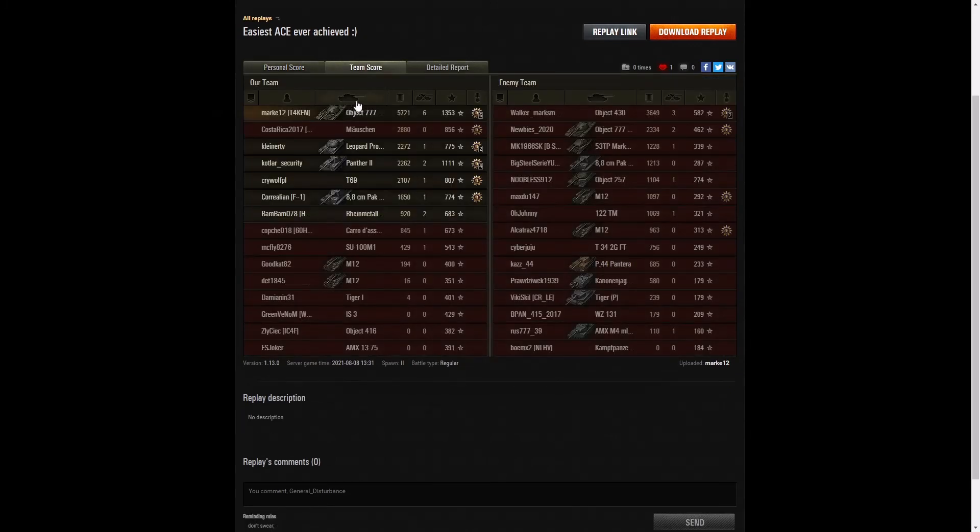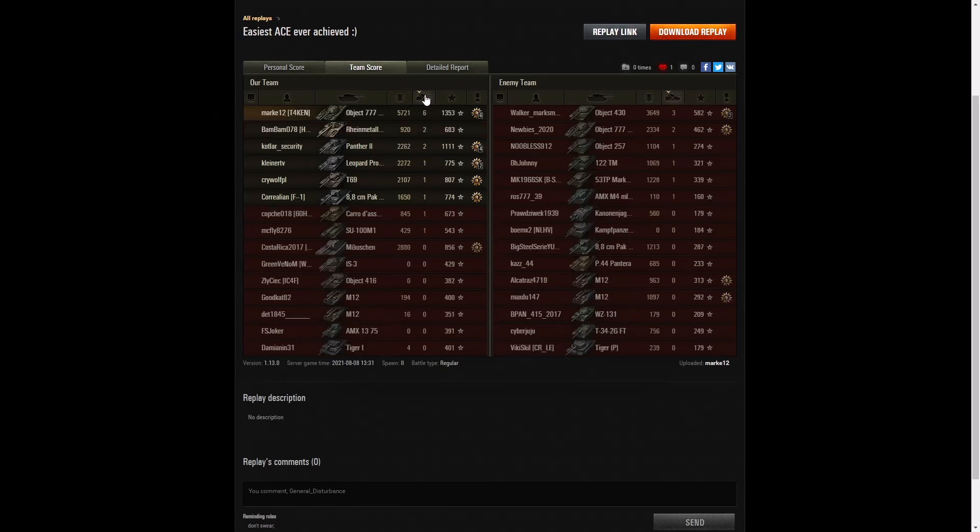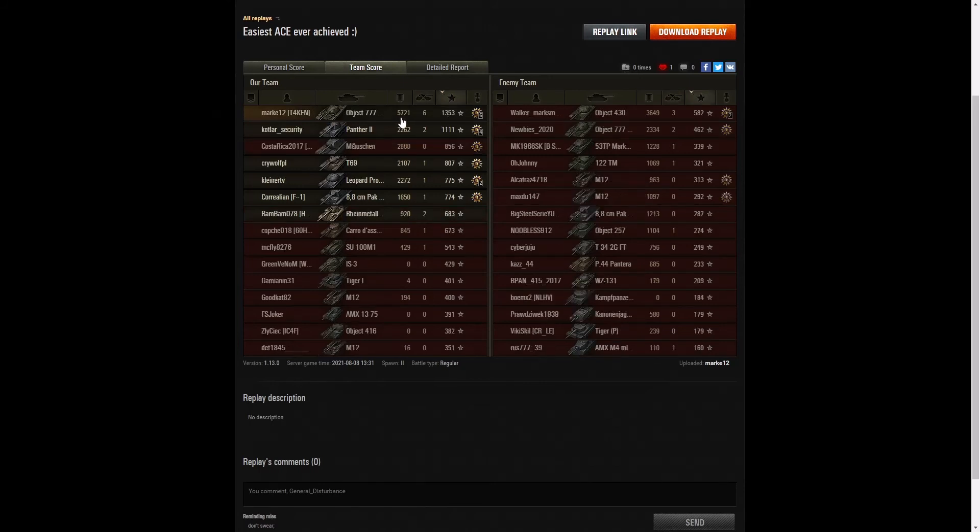Let's look at the team score. He got the highest damage in the game with 5721 hit points of damage — a really good score. Second highest was the Object 430 on the enemy team with 3649, followed by the Mäuschen on their team with 2880. When it came to kills, he had the highest number with six — double the score of the next highest which was the Object 430 with three. Two kills went to the Scorpion, the Panther 2 that was escorting him, and the enemy Object 277 version 2. When it came to base XP, Marky is top again with 1353 base experience. 1111 went to the Panther 2 accompanying him.